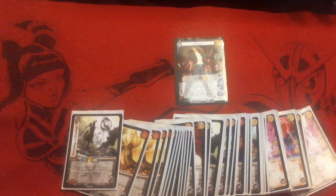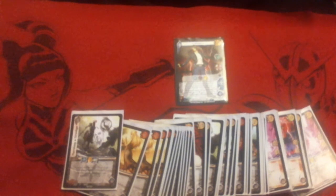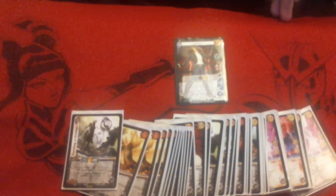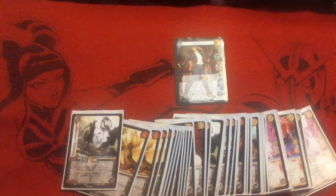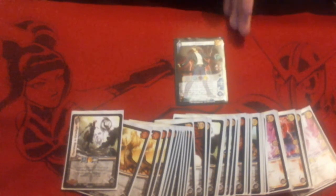Next we'll move on to Stun. Stun attacks will have a rating, say Stun 2. You play the ability and your opponent commits X Foundations where X is the Stun rating. So if you play Stun 2, your opponent commits 2 Foundations.